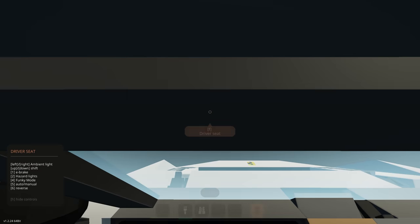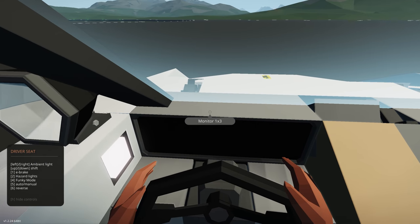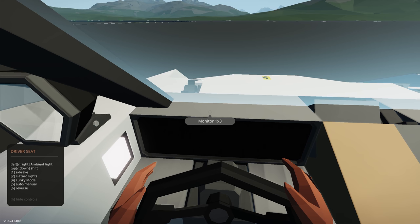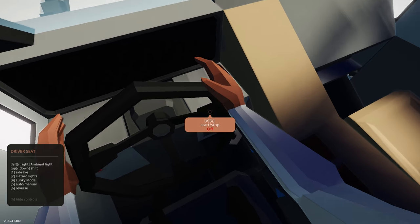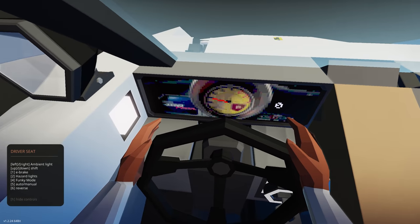Jumping inside, we have the driver's seat. We've got a door, e-brake, hazard lights, funky mode, auto-manual, reverse, ambient light, and shift. There's also a key switch over here. Very interesting little dash there.